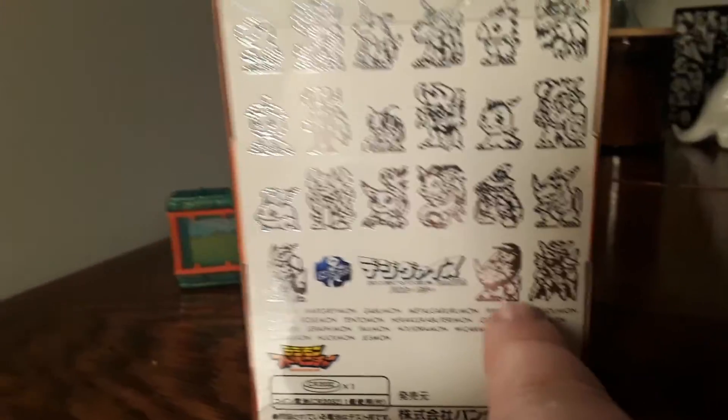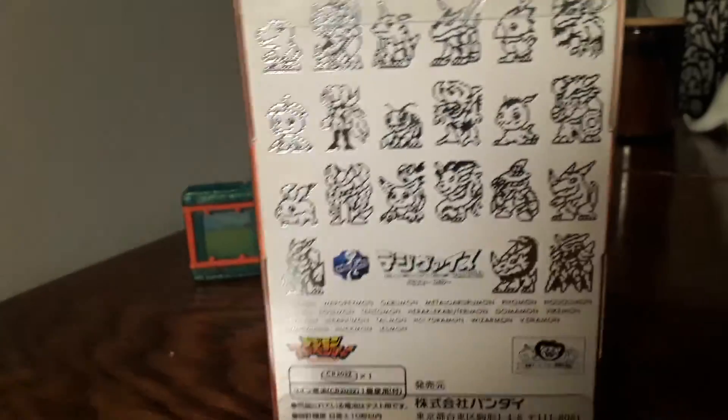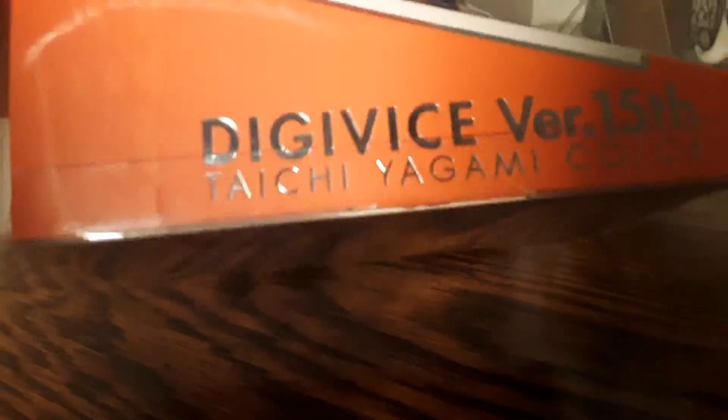And this is what I'm really excited for — you can go from Hackmon to Jesmon. Super cool. I'm so excited about this. Oh my gosh, you can pull from the side. That silver lettering just looks so premium.